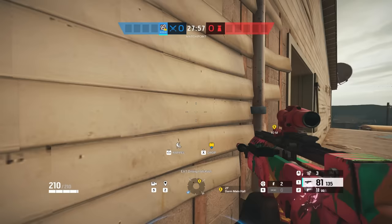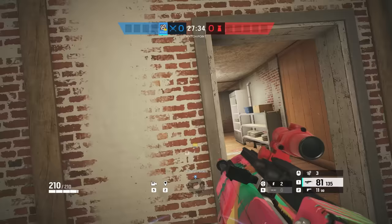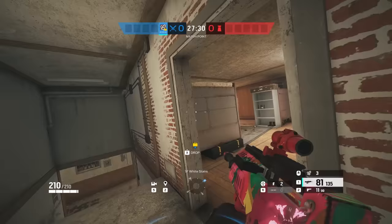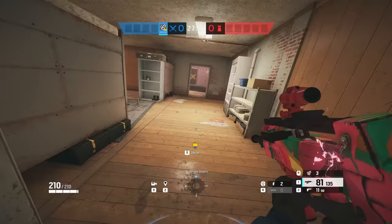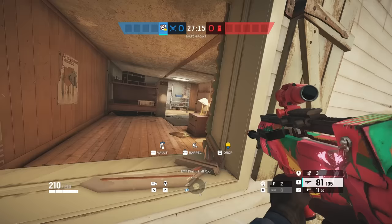If all of this fails, or if no one is in dorms in the first place, then comes the most risky and fun part of the strat. Have your teammate that was on the bottom white window push all the way up to top white stairs. This teammate is now able to hold a huge cutoff between the sites so that whenever you push in through the big window, nobody can go in this hallway or on this doorway to kill or deny you from planting. When your teammate gets top white control, this is where you hop into the site.